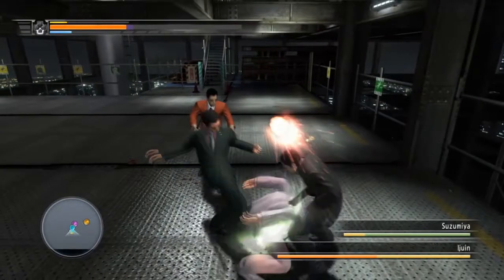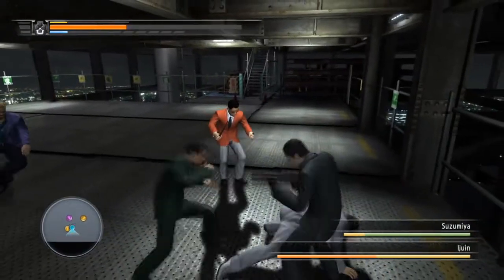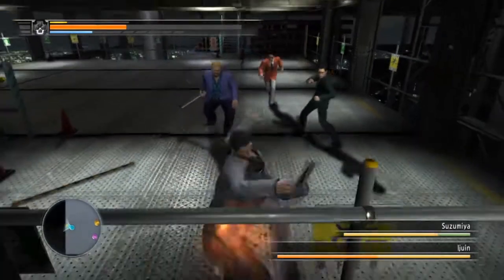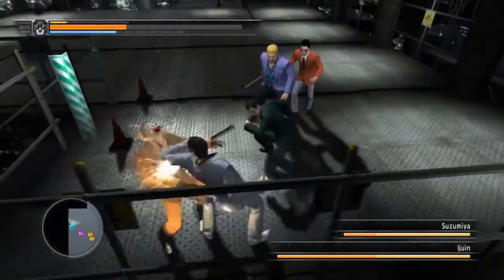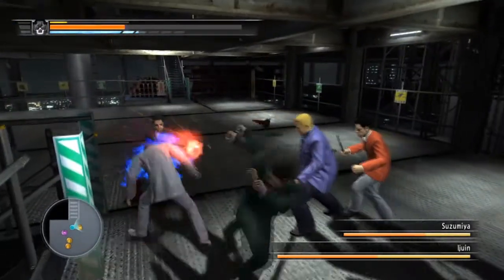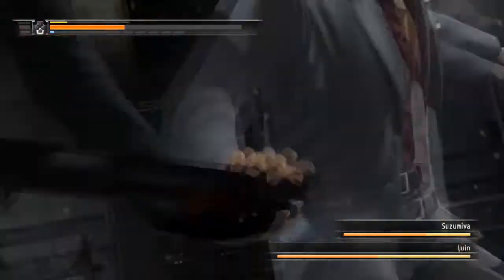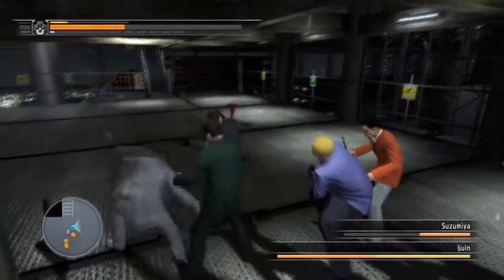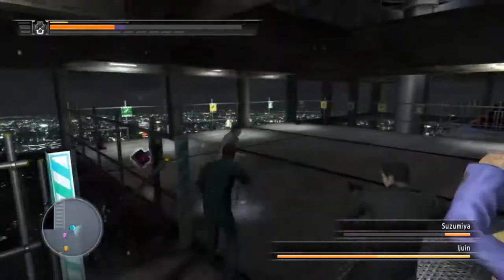I personally went for the guy with the shotgun straight away because he was a pain in the ass in the separate rooms. If you can get rid of him quickly, that's ideal. If you can whip out a few tiger drops — always a good sign. If you can whip out the stomp to the face, even better. Just get rid of that one.